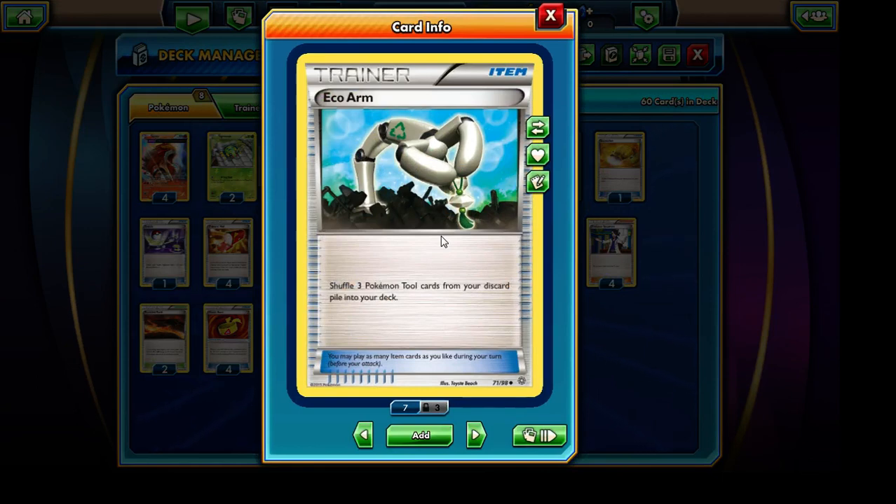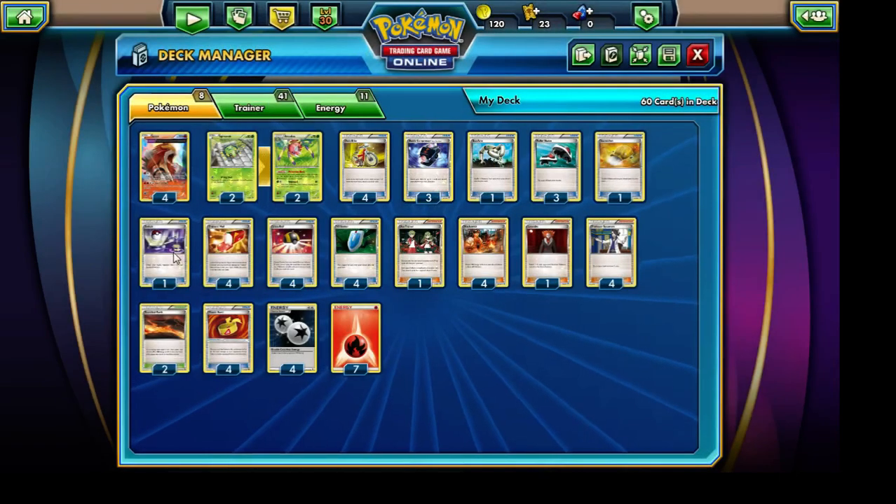We have one Eco Arm as well, because we are running 4 copies of Muscle Band, and once those Enteis do get knocked out, we'd like to use that Eco Arm to shuffle 3 of those Muscle Bands from our discard pile back into our deck so we can make repeated use of them. Eco Arm goes a long way in this deck. We have a single copy of the Switch card — in case our Ariados happens to be our active Pokemon, we can go right ahead and switch it out into the Entei.